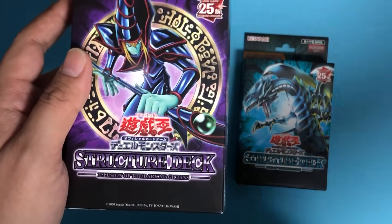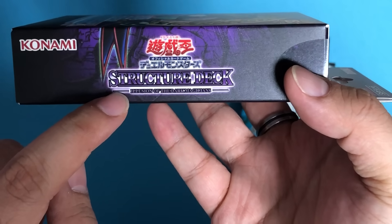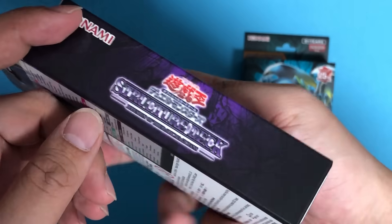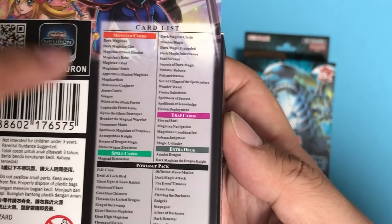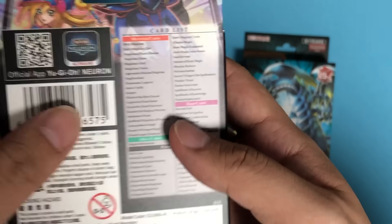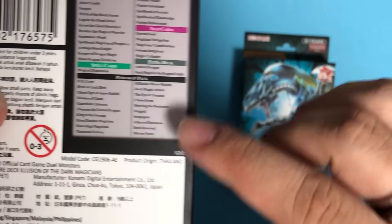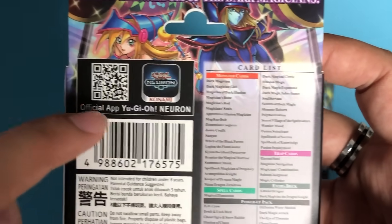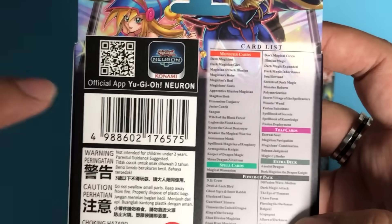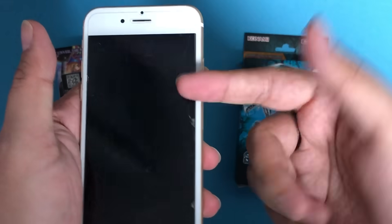Let's take a look at the packaging. It's similar to the normal Japanese OCG structure deck. The deck name is here, and we have the card list — 42 cards including the extra deck, which means one copy of everything. Each deck comes with a Power-Up Pack with five random cards out of 25 types.